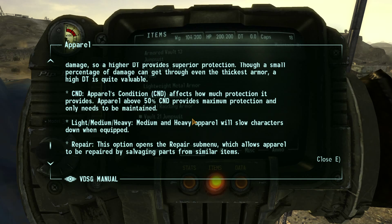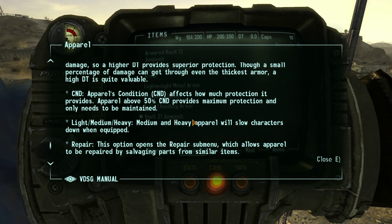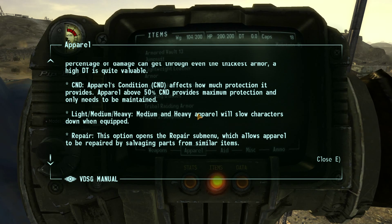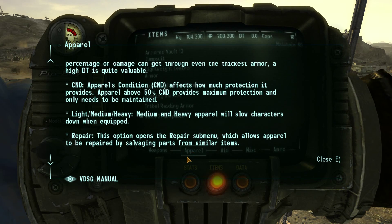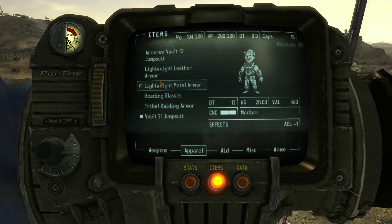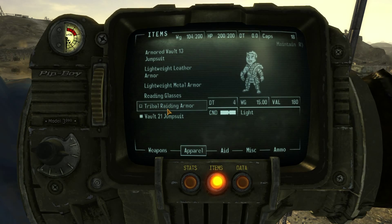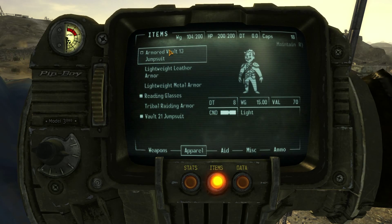Apparel above 50% condition provides maximum protection and only needs to be maintained. Light, medium, and heavy apparel will slow characters down when equipped. The repair option opens the repair sub-menu which allows apparel to be repaired by salvaging parts from similar items. Good to know. So we have an item with effects that increase Speech — that's good. Can we put that on? Yeah, let's put that on.